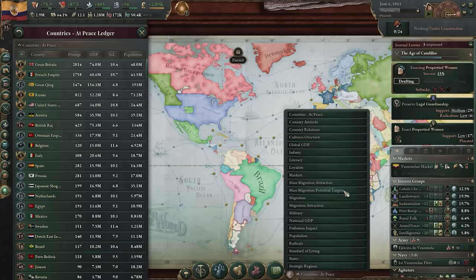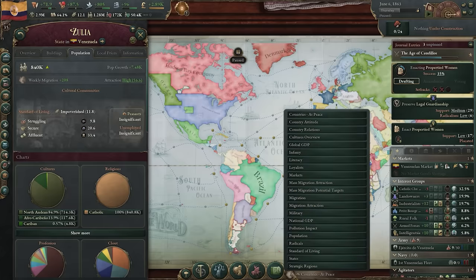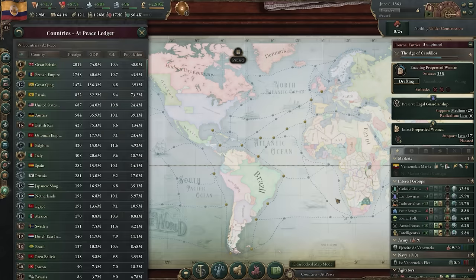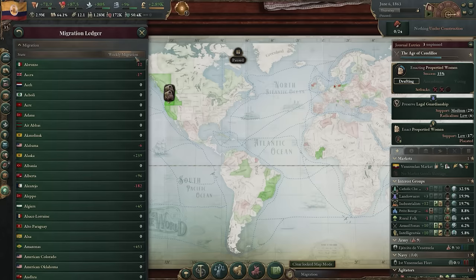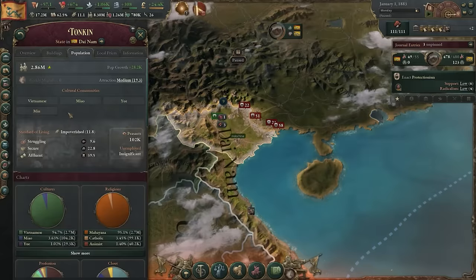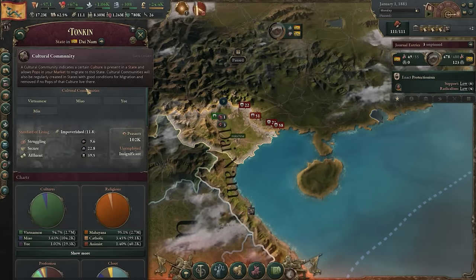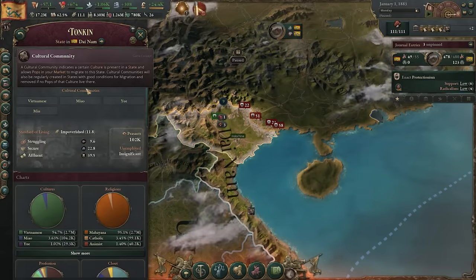The migration system tested in the 1.5 open beta is now officially implemented in the base game as of 1.6. The goal of the new system is to increase mid and late game performance by reducing the fragmentation of pops as the game progresses. An existing population in a given area will serve as a cultural community, serving as a lure to draw like-minded people to that area in future migrations.